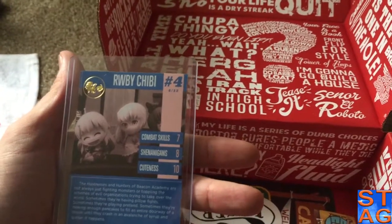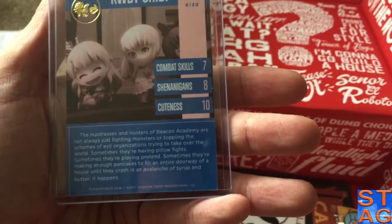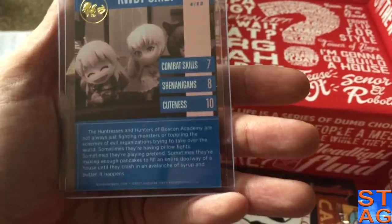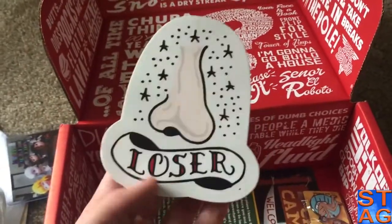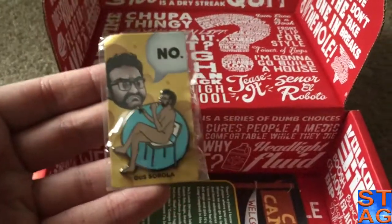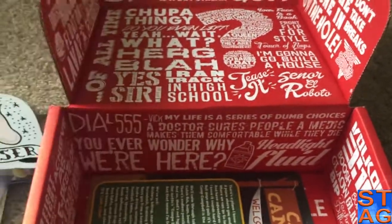Ruby Chibi — the Hunters of Beacon Academy, not always fighting evil monsters or toppling the schemes of evil organizations trying to take over the world. Sometimes they have pillow fights, sometimes they're playing pretend, sometimes they're making enough pancakes to fill an entire doorway. And then they crash into an avalanche of syrup and butter — it happens, not unless Nora gets there first. We have the decal of Gavin's nose with the tattoo and the word 'loser' on it. And the Naked Gus pin — if you're ever going to RTX, you're going to see probably somebody with this pin to say, 'Hey, I'm double gold, I've got this pin.'